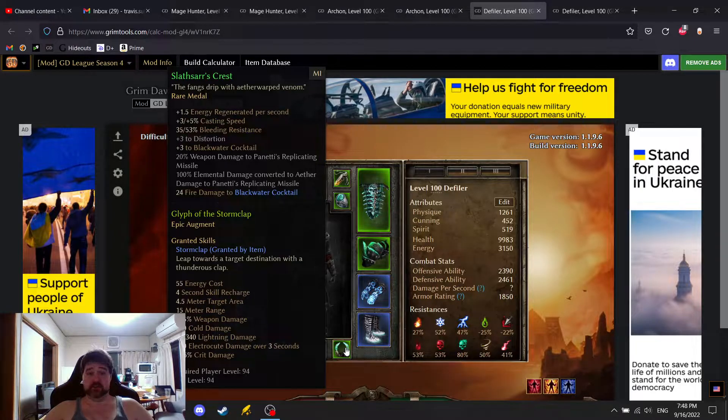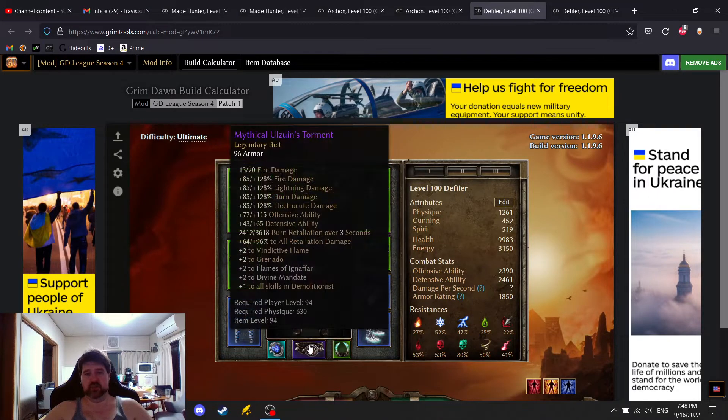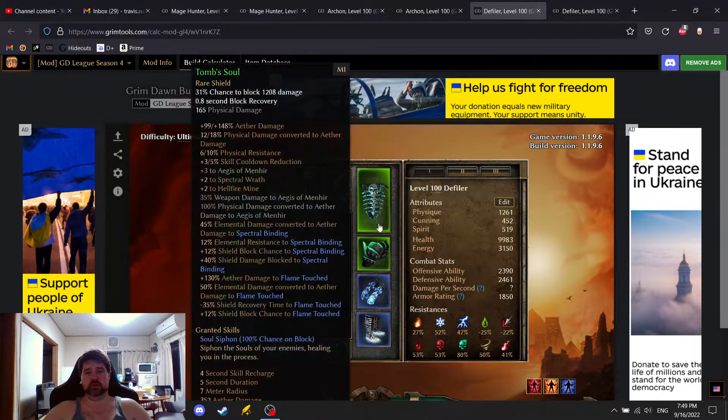This medal is basically trash — fire damage is converted to Aether damage, so it helps, but I'm making up for the lack of damage on the belt with Aether damage boots. For shoulders, I'm using elemental to Aether damage — so basically more than 100% elemental to Aether damage — which also gives me percent armor increase, making this build even more tanky.